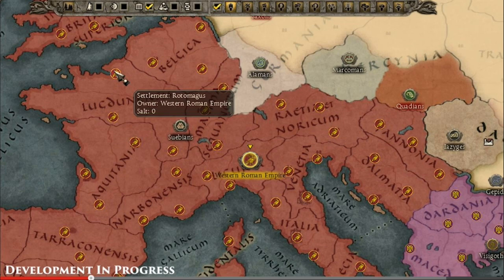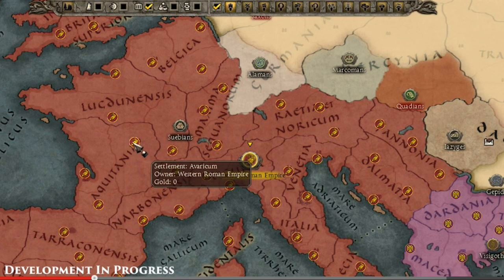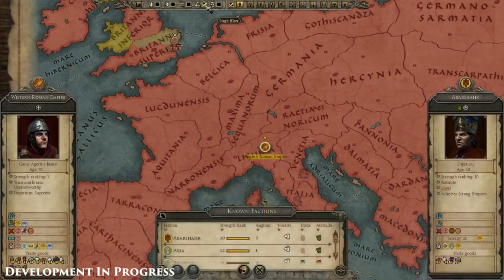Here you can look at various settlements and the particular items each faction has. For instance, one settlement can have salt but currently has zero — maybe that'll change with building development. Avaricum will have gold, but it's either underdeveloped, exhausted, or ravaged, since there's a Swabian Barbarian Marauding Force in that territory. Marauding forces degrade local productivity, so that's likely why the gold is low — it's been pillaged.